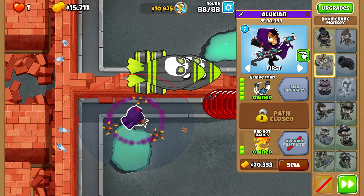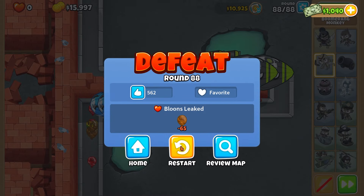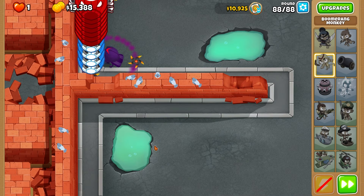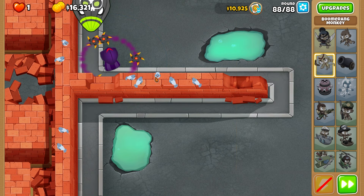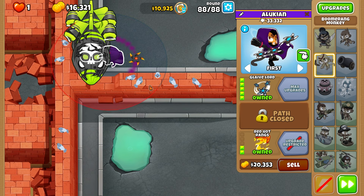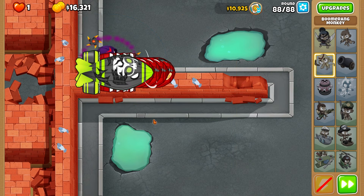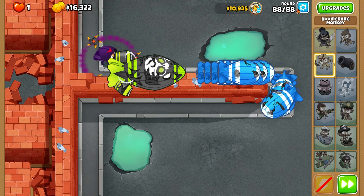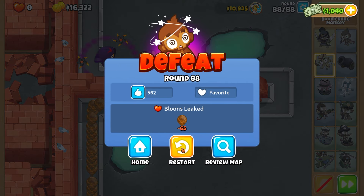It feels like it's speeding up — like it knows the BFBs are in range — but it's not really doing anything. We go down right there. I do like the Glaive Lord. Let's try a few different placements because maybe it does more damage up close. It's barely hanging on to the BFBs. It got really close to popping it down last time, just wasn't close enough. But it can't pop the other side.